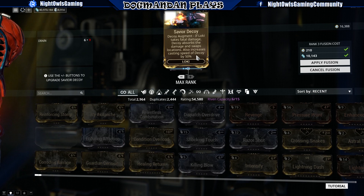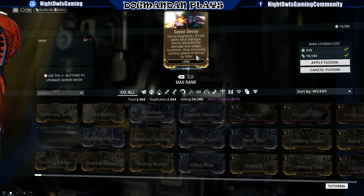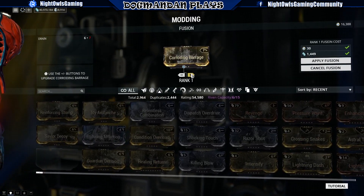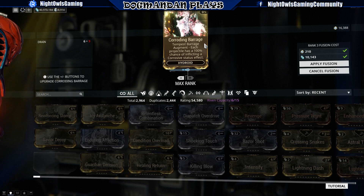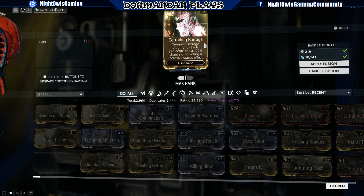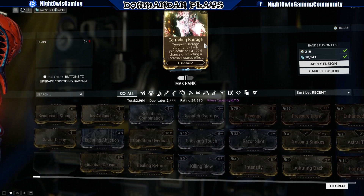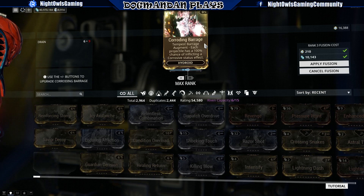Overall it's a pretty interesting setup. Next we've got Corroding Barrage, a Hydroid mod. Let's max that up — Tempest Barrage now has a 100% chance of inflicting a corrosive status proc. That's pretty awesome. If you main Hydroid, that seems like a really good mod — 100% chance to inflict corrosive.